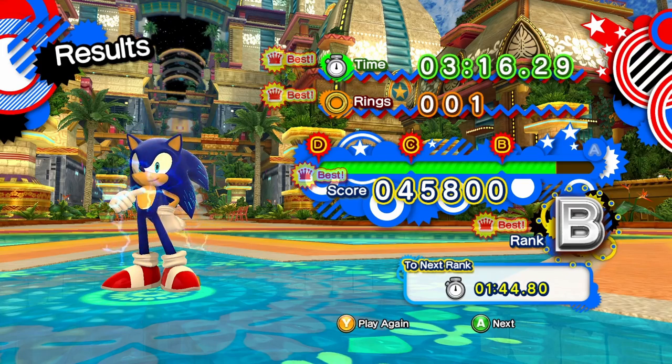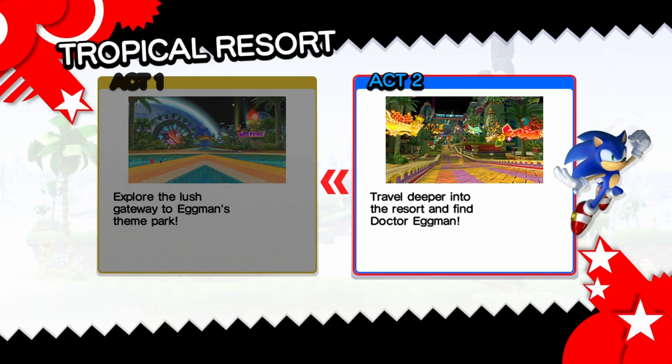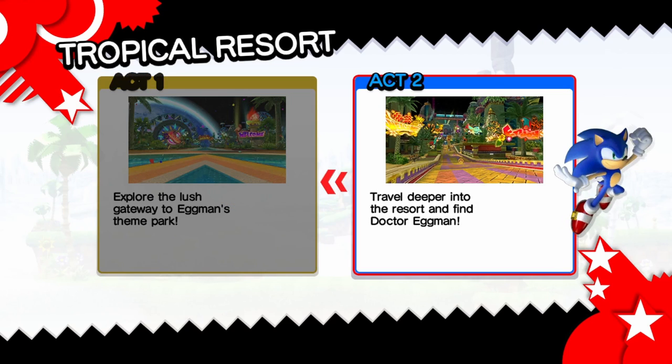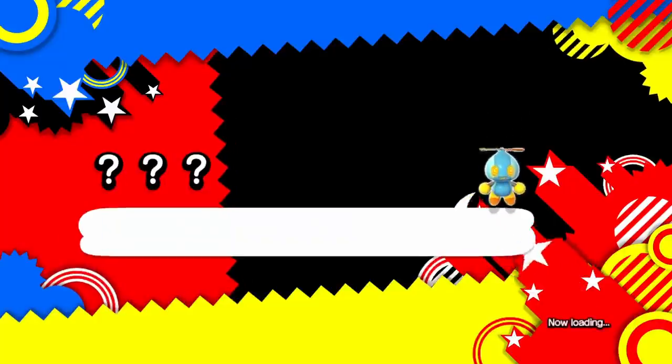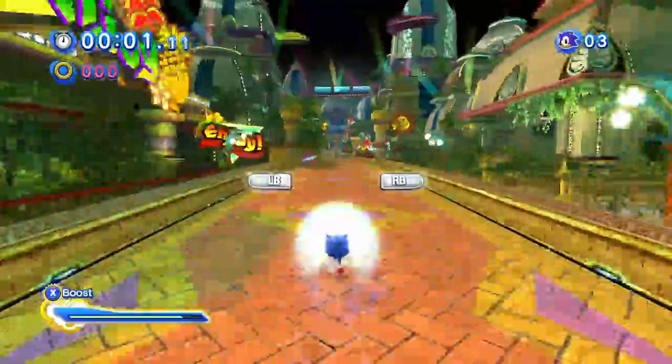The next rank — one minute 44 seconds. At least they made it challenging. That's just a theory, a bad theory — bon appétit. Travel deeper into the resort and find Dr. Eggman. Also, I forgot to read this: explore the Wash Gateway to Eggman's Steam Park, travel deeper into the resort and find Dr. Eggman. It would be awesome if they actually changed the medal cards, but that affects a lot so it's fine.